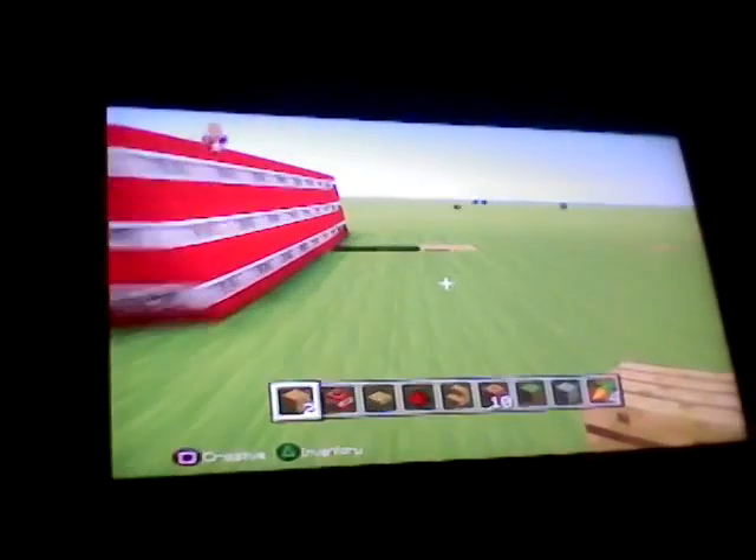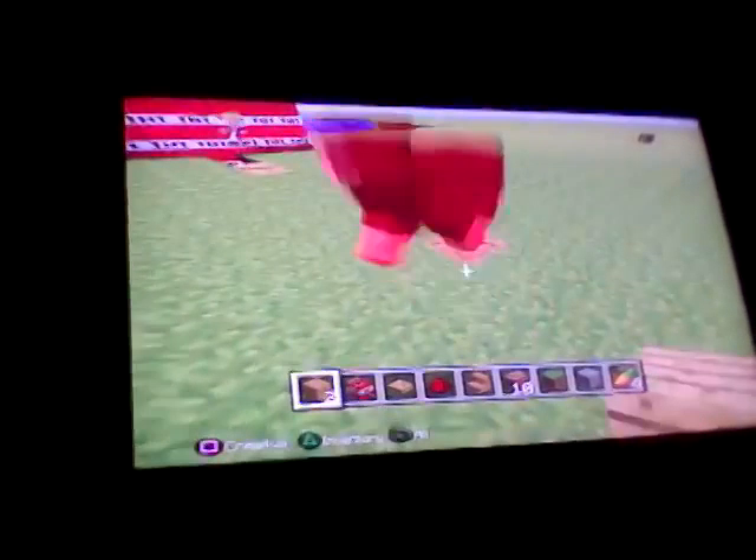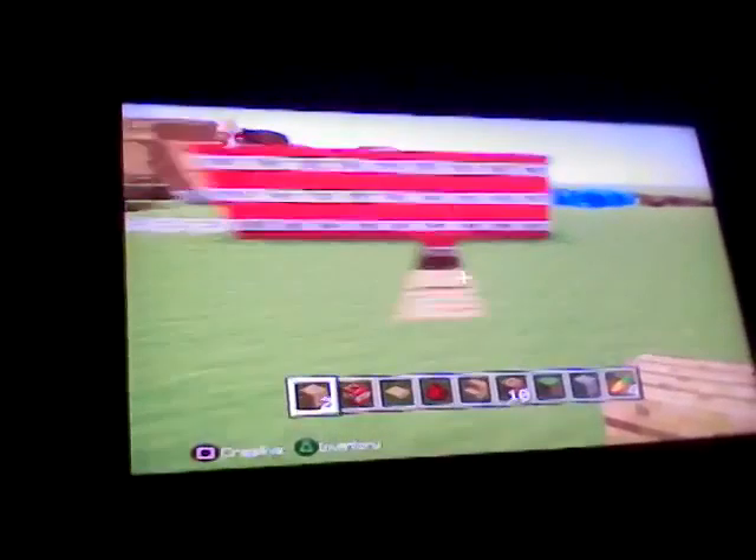And then you get all these different cool materials, like carrots and stuff. I got this one over here that I can show you guys. It's a trap for sheep, creepers, spiders and stuff like that. And then they're going to step on it.